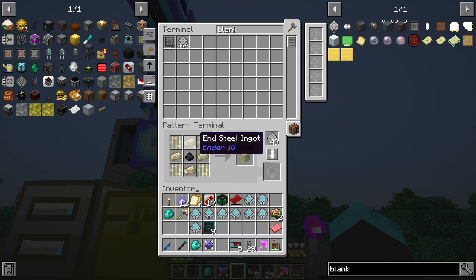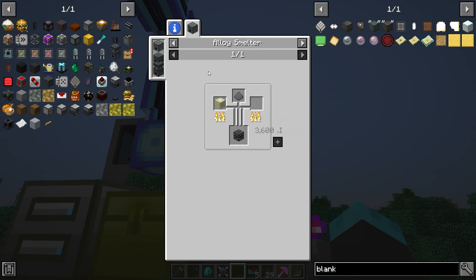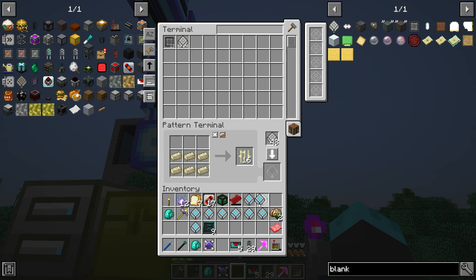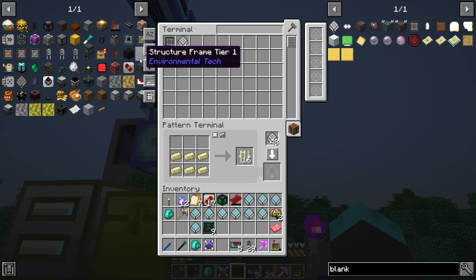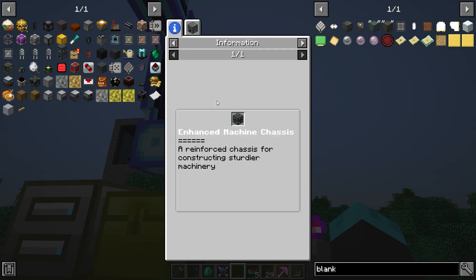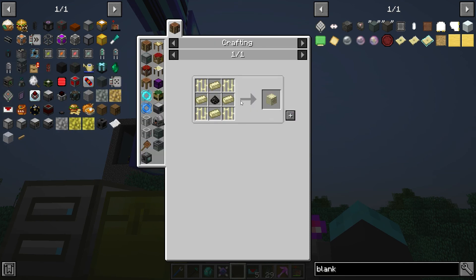Now it knows how to make one of those and it knows how to make these, but it doesn't know how to make the bars. So we've got to tell it how to make the bars. Pretty sure these are still end steel, so we know how to make end steel bars now. And we're going to tell it how to make that — so it knows how to make that.